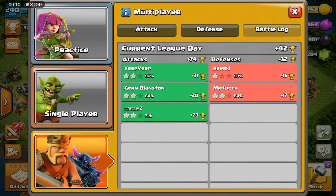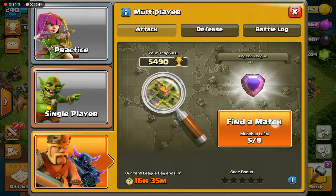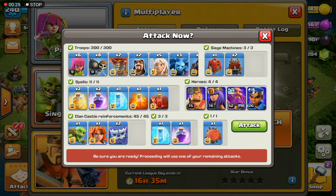Let's find a match first. If you want to see my battle log, it's just the usual — a 31% cup. Let's just attack. This is my army composition. I'm using the hybrid, meaning miners and hogs, with a queen walk. That's what I usually use right now, but I'm thinking of changing to dragons. So, finding a base.